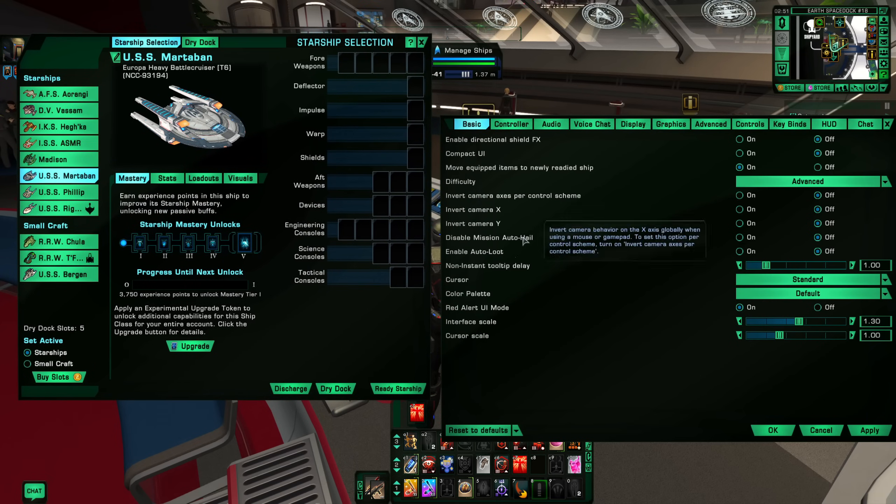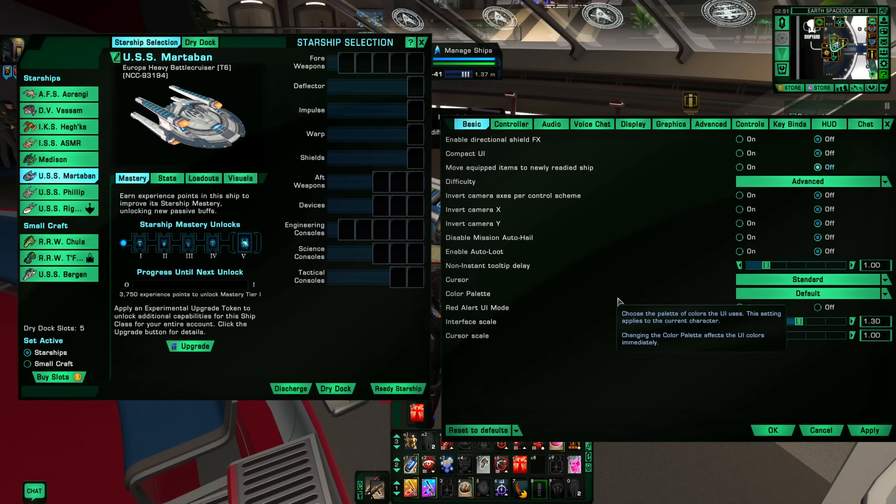Let's say I'm going to do a whole new build on this ship. One of the most irritating things is when I ready this ship, all the stuff moves over and now I have to move it all off and build out the ship the way I want it — it's just really annoying. If you don't want that to happen, just turn this off, hit apply, and when you ready the ship it'll still just be empty so you can build it out.